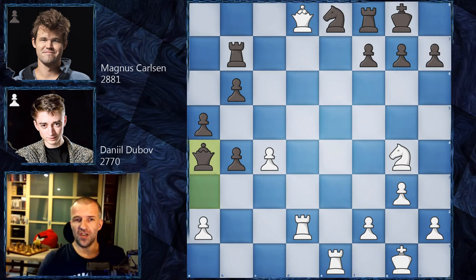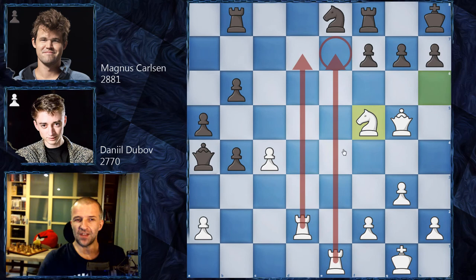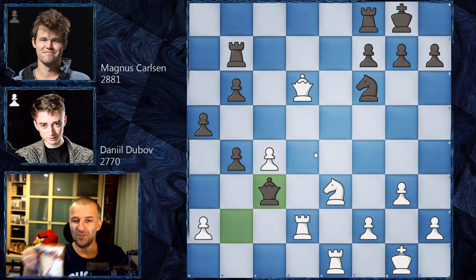White still has all the initiative — for example queen g5 attacking the king's position, rook b8 to cover d8, knight h6, king h8, knight f5 — a lot of pressure on g7. Rooks join the attack; very dangerous for black, but that's the best black could achieve. Magnus went for queen c3 instead — and believe it or not, this is the losing move. It looks more logical but it loses. You can pause the video now and try to find the winning move for white.